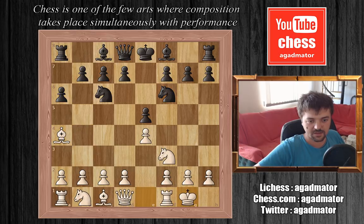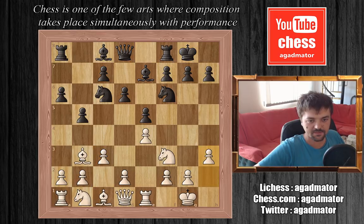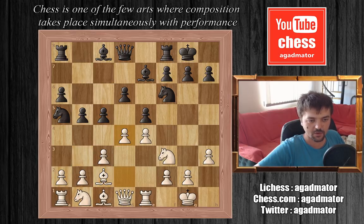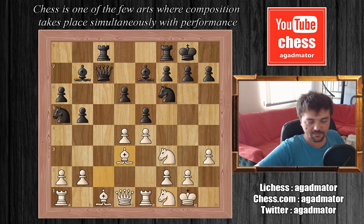The moves go: a6, bishop to a4, knight f6, Fischer castles, bishop to a7, rook to e1, b5, bishop to b3, d6, c3, black castles, h3, knight to a5, bishop to c2, c5, d4, a4, queen to c7, knight bd2, cxd4, cxd4, bishop to b7, knight to f1, rook a8c8, bishop to d3, knight to c6, and now knight to e3.